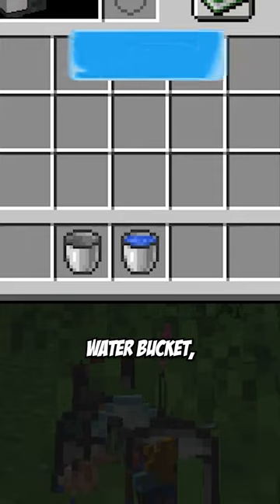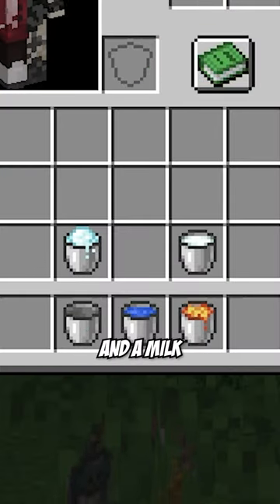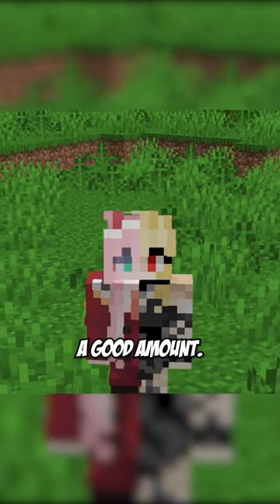You have the classic bucket, water bucket, and lava bucket, which is three. Add a bucket of powdered snow and a milk bucket to make five, which is a good amount.